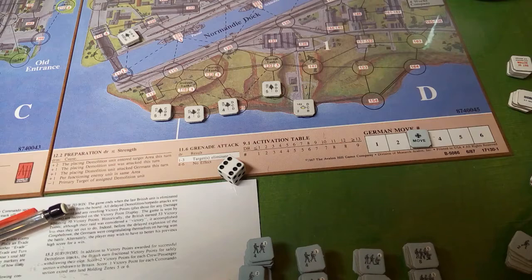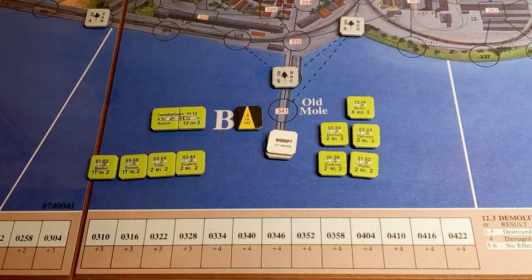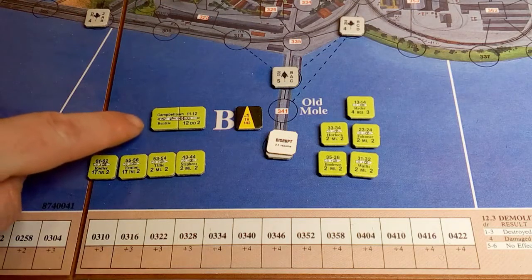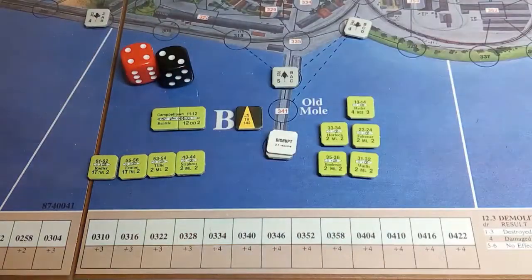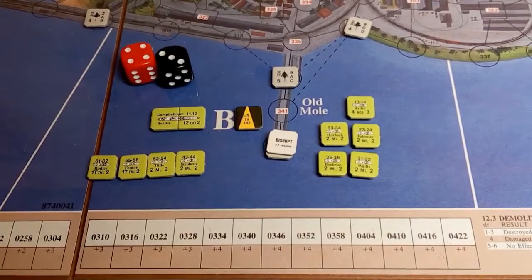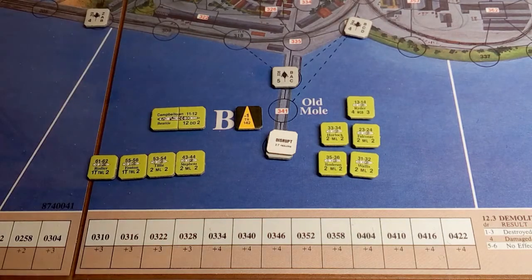Back to another naval attack phase — same as last time, there's an automatic hit on the Campbelltown. We roll and get a seven, which is an evade, but in the case of the Campbelltown it's multiple casualties again. It's going to be a whole pile of ghost ships at this point.